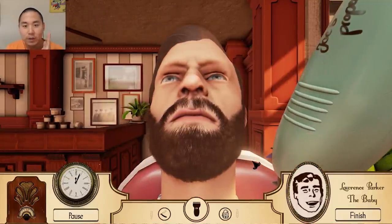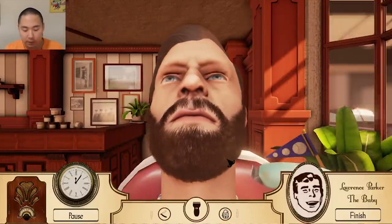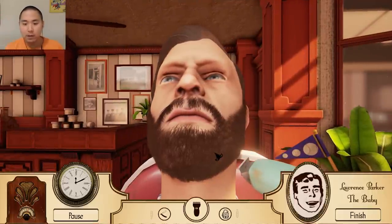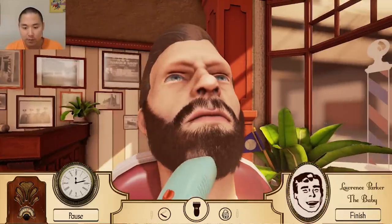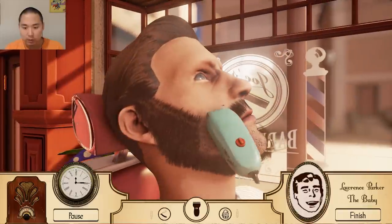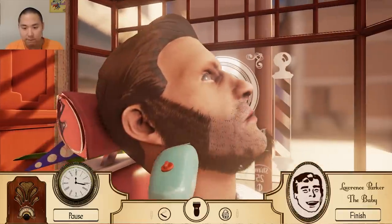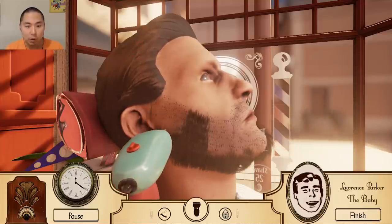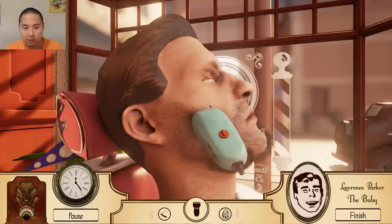Alright, we're going for the Baby. We're gonna make him very clean. I'm guessing we're gonna use this to shave it all off, or shave until it gets dirt like last time, then use the straight cut to get that fine, smooth skin. Uh-oh — we cut his hair! We got minus five bucks. Uh-oh.